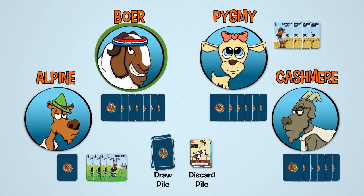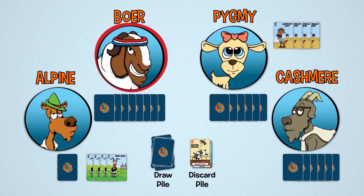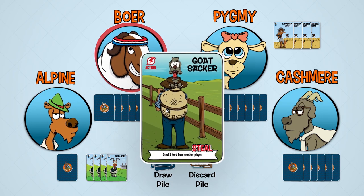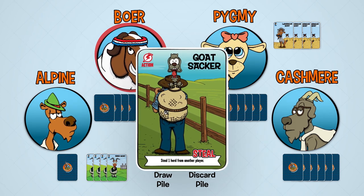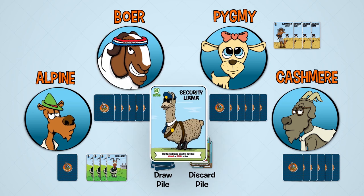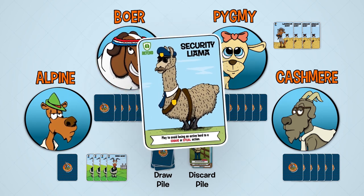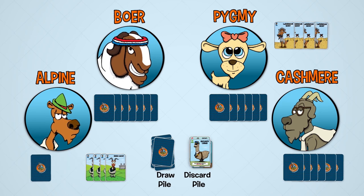It is now Borer's turn. Instead of asking for a goat card from another player, he decides to play it cool and draw a card instead. This ends his herding phase and starts the action phase. For his action, he wants to steal Alpine's Irish goat herd by playing a Goat Sacker action card. This is a steal card. Luckily for Alpine, he has a Security Llama defend card that protects him from chaos and steal actions. He plays it to stop the theft of his herd. This ends Borer's turn and concludes the first round of a game of Goat Fish.